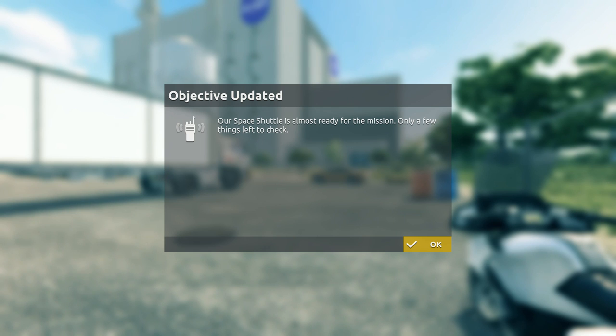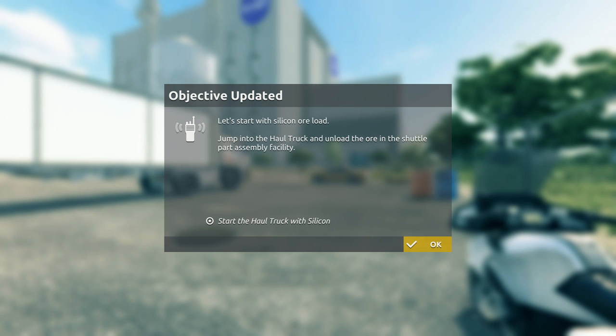Only a few things left to check. Let's start off with the silicone ore load. Jump into the haul truck and unload the ore in the shuttle part assembly facility.